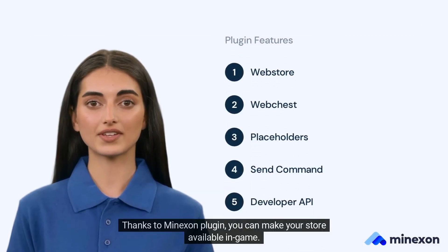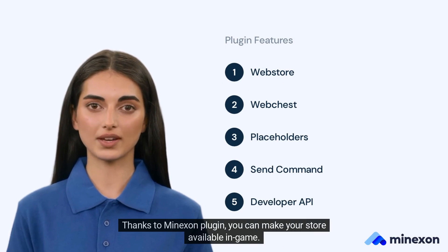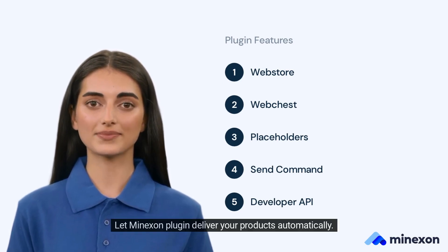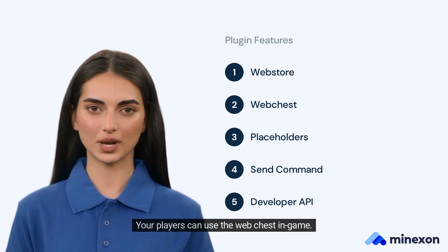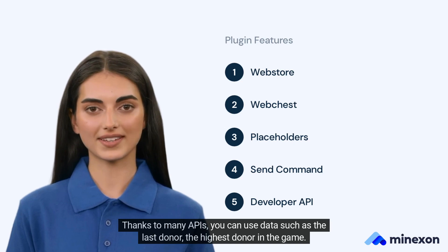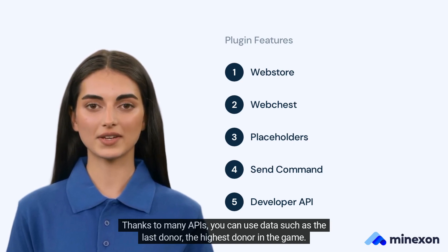Thanks to the Myxin plugin, you can make your store available in-game. Let Myxin plugin deliver your products automatically. Your players can use the web chest in-game. Thanks to many APIs, you can use data such as the last donor and the highest donor in the game.